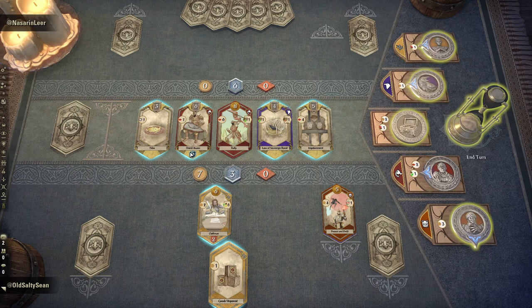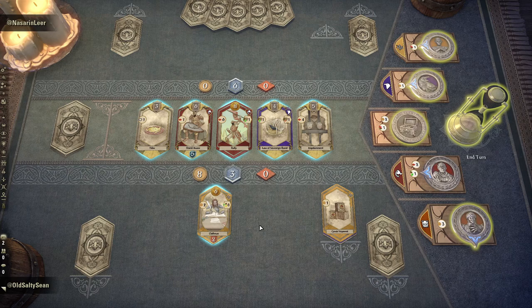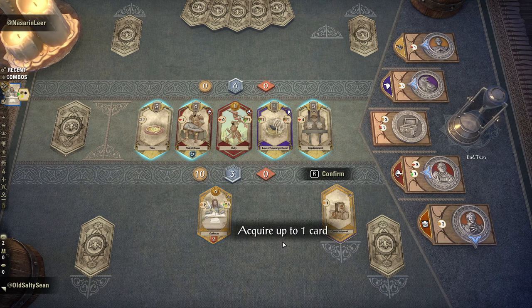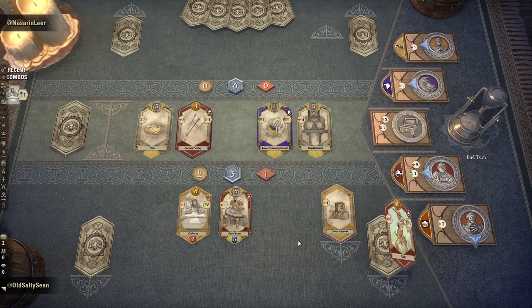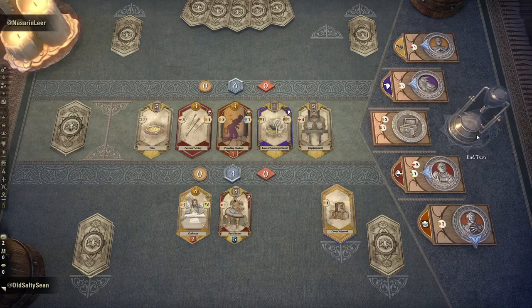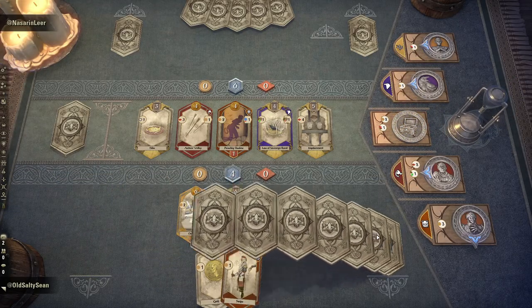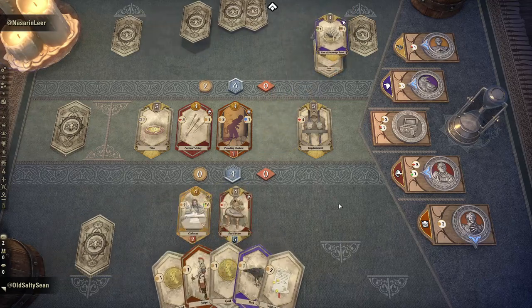We have a free six-cost acquire. We can protect our Oathman a bit if we buy this Shield Banner. We can get Rally so early. I forgot we have a free acquire, sorry. Let's pick up Rally and we're also going to Writ a coin. Now our Oathman is protected and is going to be providing tons of income for us and free six-cost acquires as long as we don't see an ambush at the board.